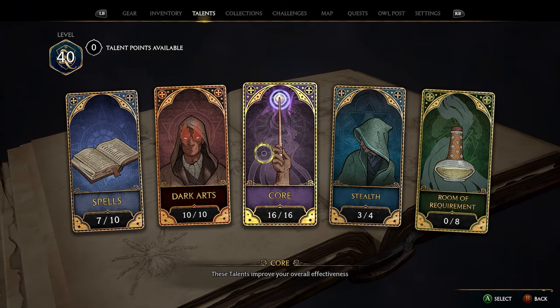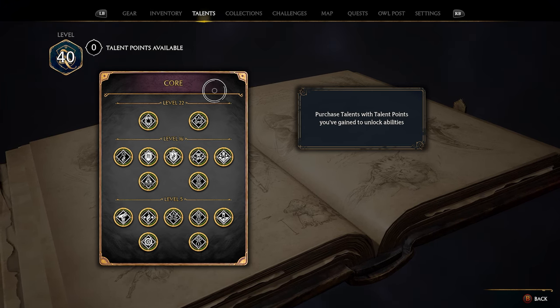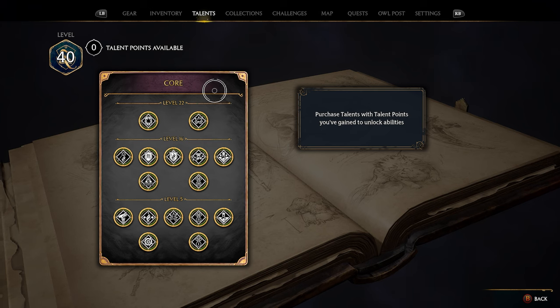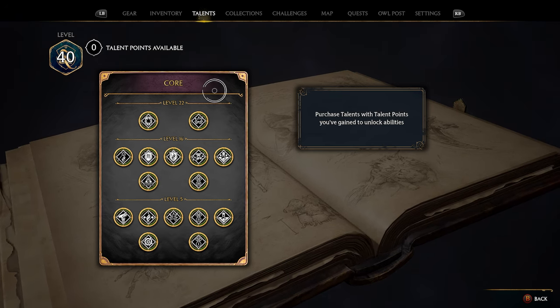Last but certainly not least are our Core upgrades. On my first playthrough I decided to unlock every single skill upgrade in the Core section just to see how all of them worked, assuming they'd be the best things to upgrade. But looking back, there are a few things I wish I hadn't spent talent points on, and I'll share that now.